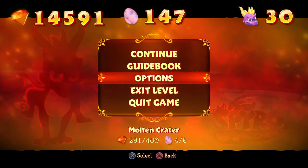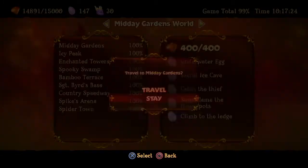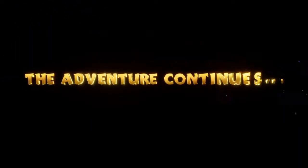Can I fast travel anywhere? Actually, let me check the guidebook. Midday Gardens — yes, we're going to travel to Midday Gardens real quick, just so we can show you guys that I actually do have Sergeant Bird unlocked and he's out of his cage.